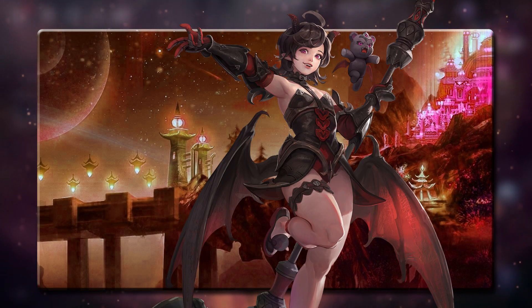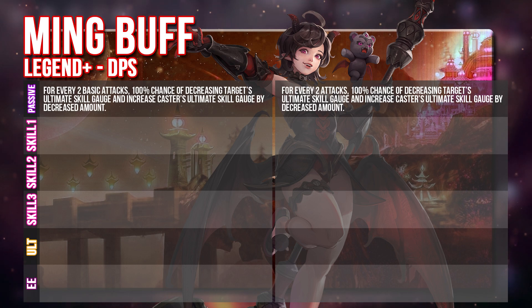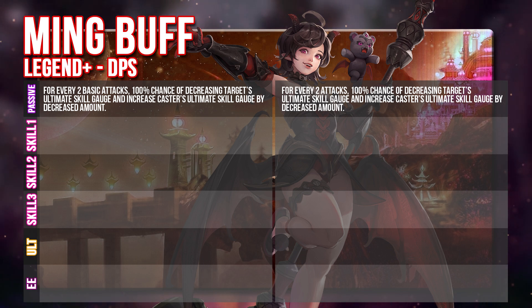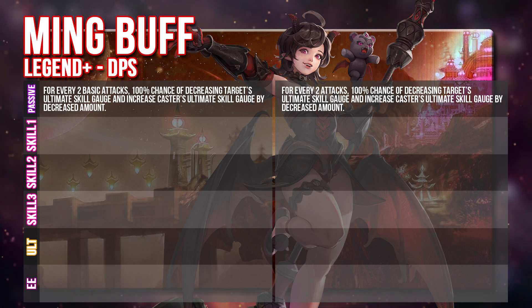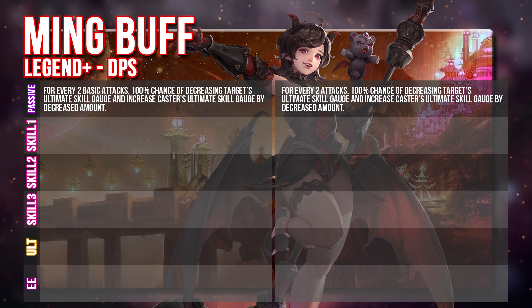Ming is going to get a full buff in terms of her entire skill set. For Ming, currently every 2 basic attacks she has a 100% chance to reduce the target's ultimate skill gauge and increase her own by that same amount. This revamp is going to make it every 2 actions — so whether she does a skill or a basic attack, as long as she does 2 things, she will be reducing the target's ultimate skill gauge and increasing her own. This makes it a lot more efficient and she won't be interrupted by her own skills.